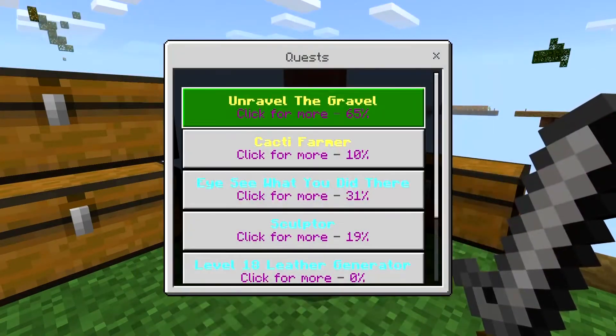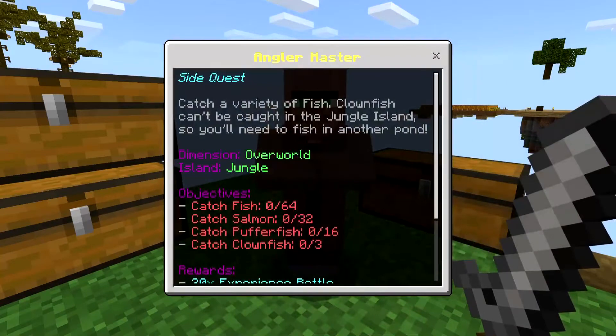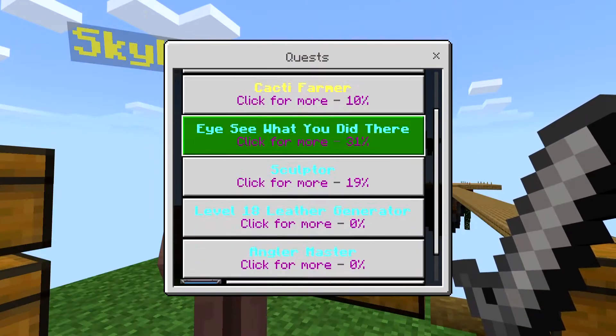The new fishing quests are: catch fish 64, catch salmon 32, catch pufferfish 16, catch clownfish 3. That is once again going to be a grind.